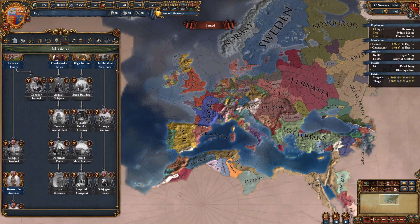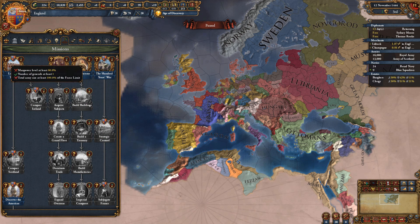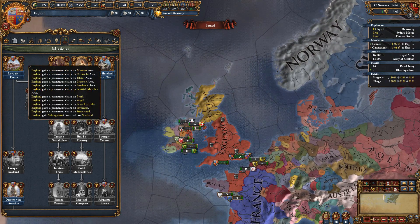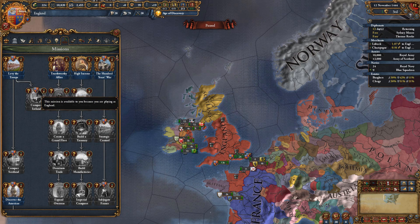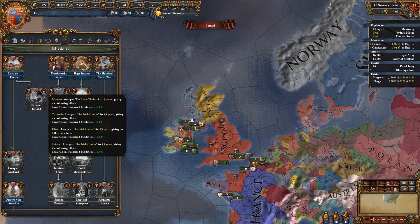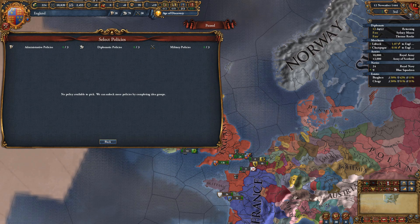Your missions kind of push you into a certain playstyle. This didn't always look like this, but missions give you claims and guide you toward certain goals. If we fulfill requirements we'll get claims allowing us to take over the British Isles — Scotland and more. A lot of missions are generic; you can tell if it's yours because the flag will be there. Doing missions gives you a lot of bonuses and helps you achieve what your nation is capable of.